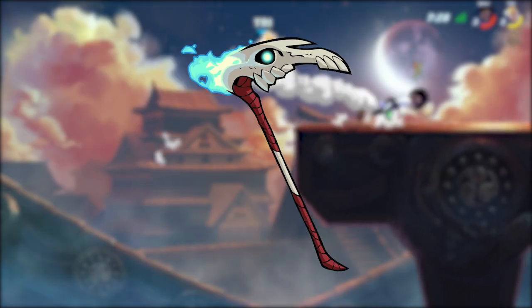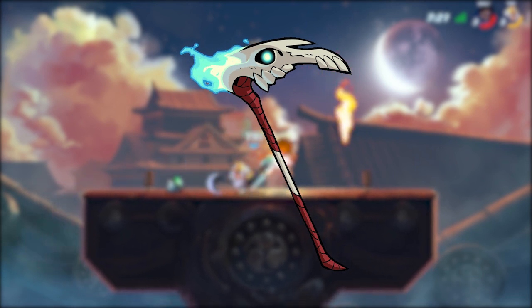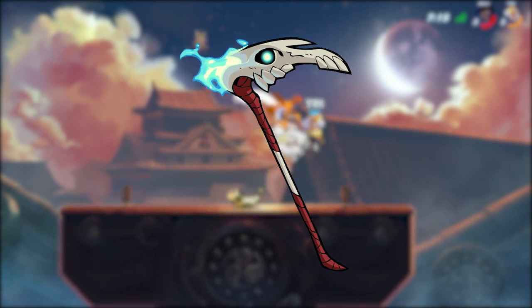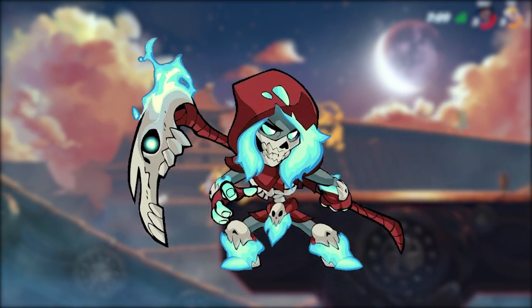Up next is the Pale Horse. I'm sure you can see where I'm going with this one — definite S tier. It was the first animated Scythe, and it's got this cool animation with the blue fire, which I love. It looks cool overall. Plus, the skin it pairs with is perfectly matched. I swear I'm not biased because it's a Mirage skin — just please trust me on that one.